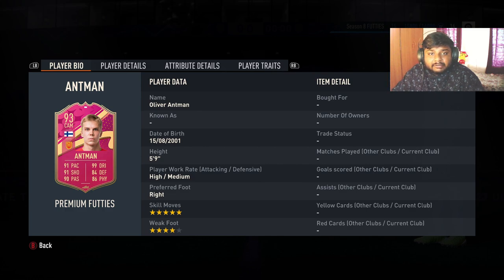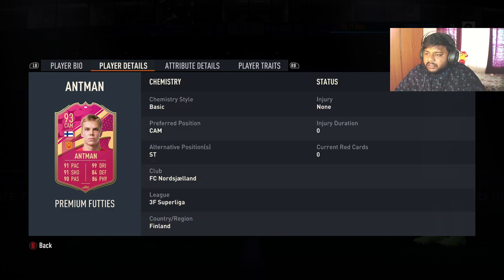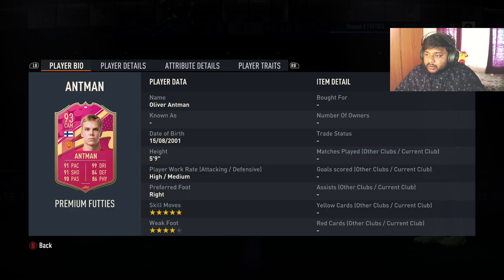He has 86 physical and 84 defense. We are going to put him in our second team and see how he fits, because if he is really good maybe I'll put him in my main squad. He gets full chem as a premium card. He is from Finland and plays for FC Not. His alternate position is striker, which is really good given his 91 pace and 91 shooting.